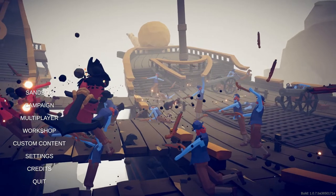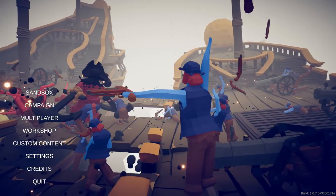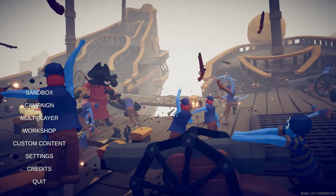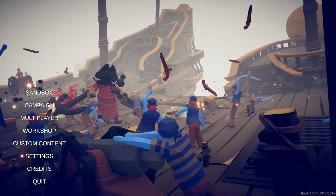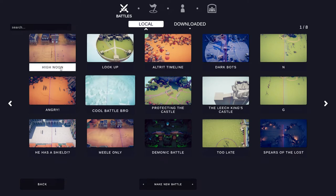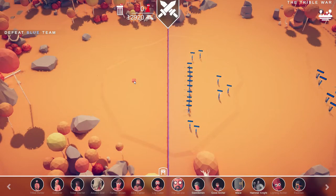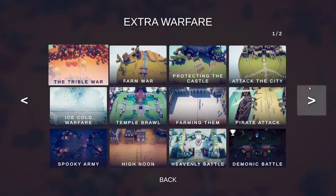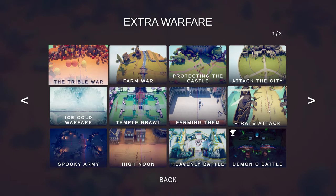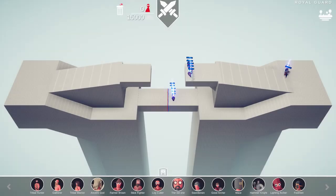Hi guys, welcome back to another video. Today we will be playing Totally Accurate Battle Simulator again, finishing the extra warfare campaign with my sister — me, the famous war general who has got us this far. Last time we had a little bit of a struggle but we got through it. The first episode was completely a breeze, but now it's getting harder. We had that epic battle with the heavenly temple, the farming, the demonic and heavenly battles, but we beat it. Now something strange — we're fighting the royal guard, and we have every single unit available.